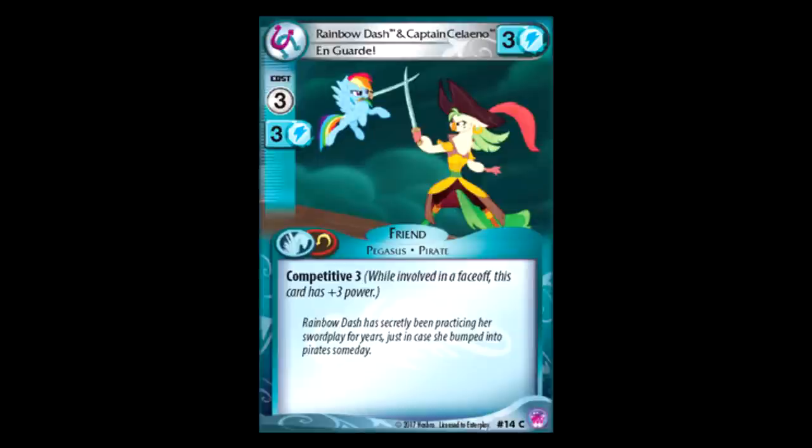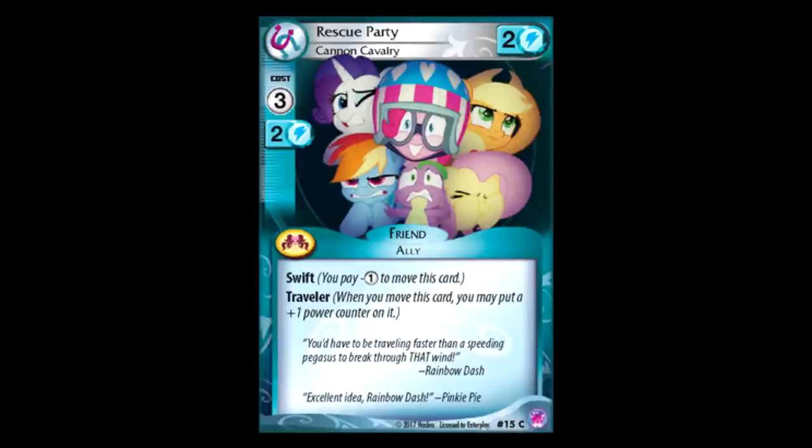Rainbow Dash and Captain Celadon City — three for three, Competitive three. Not awful. A little fillery I guess. It's a pirate, and that's kind of what I have to say for all the cards here that are pirates — even if their effect is kind of mediocre, it's a pirate. Rescue Party — three for two power with Swift and Traveler. Every time you move this card, you get one action token. This is probably the first bad card I've seen. You're losing one action points worth of power, and if you pay one to move it once, you essentially paid four for three power. You're never truly going to pay this card off. I feel like there are probably better cards with Traveler out there.